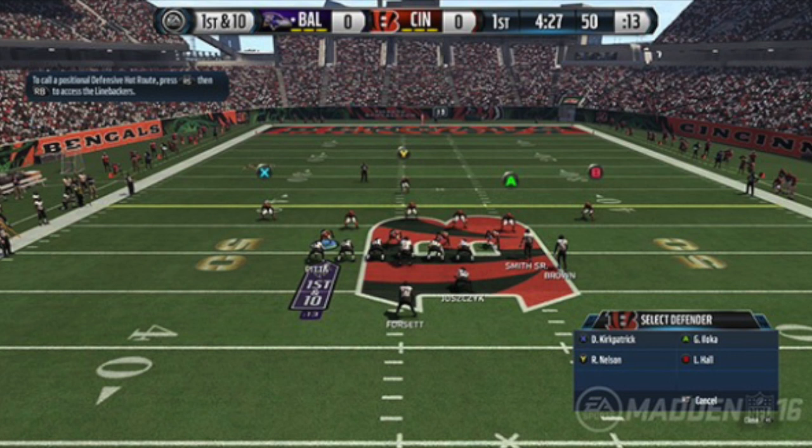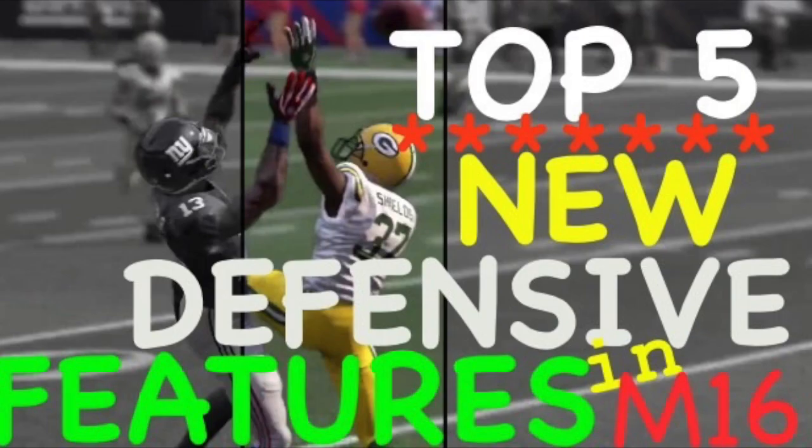Those were the top five new defensive changes, additions, and features in Madden 16. There were also additional improvements: contained defense logic has improved to help counter new rollout and scramble mechanics; you can no longer flip the play when breaking the huddle to speed up quick hiking; out-of-position subs causing exploitable route pulling are no longer possible; a lot of nano blitzes from Madden 15 have been removed; PA end around has been addressed; and a variety of money plays have been revised or altered.